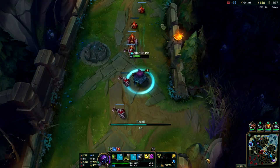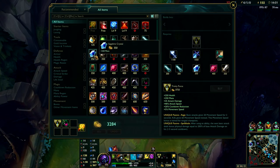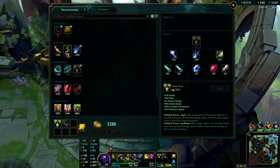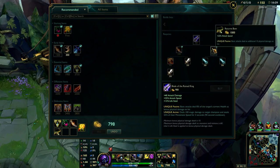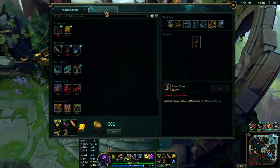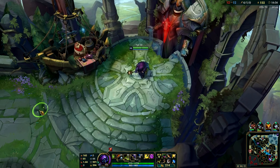So we've got 3300 gold to spend. I'm still dealing that much damage without even spending that gold since we're so far ahead. I'm going to get a Bork since I don't really need to be that tanky. There are pretty much a lot of ADs so I'm going to have Ninja Tabis.